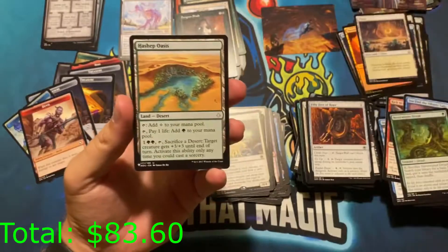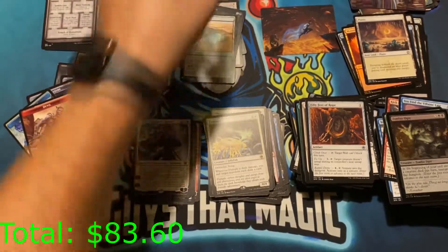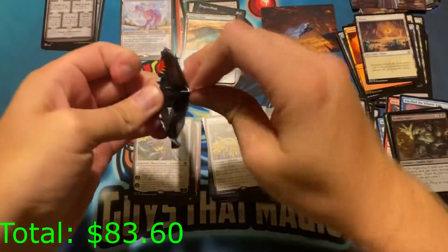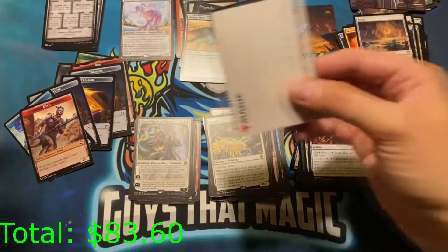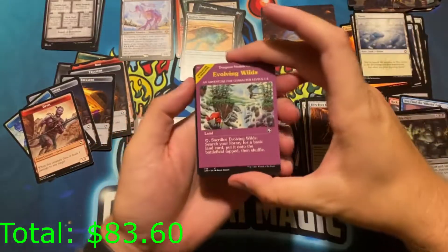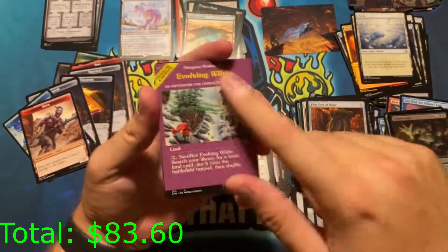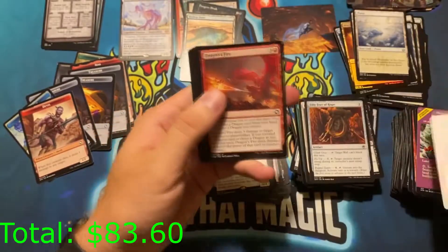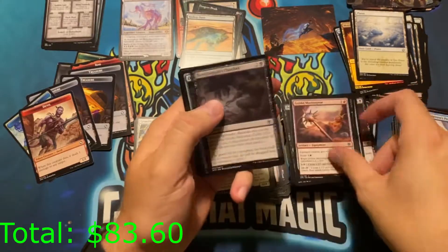That's not Cavern of Souls but that is a Hashep Oasis — pretty cool. We're starting to hit all these list cards now. We were talking about not getting any, and now they're all coming out to play — not signed. Evolving Wilds module — this is our first module card. I actually kind of like it, it's very different. Dragon's Fire is going to be the burn spell of standard pretty soon, I guarantee it.